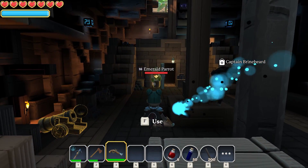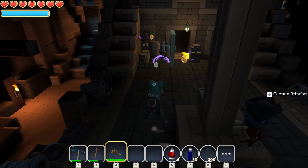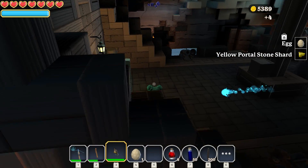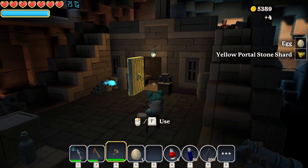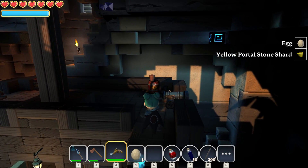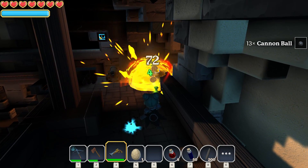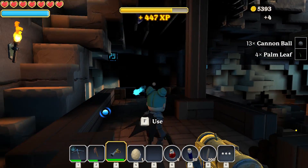I don't even need to put any ammo in it or anything like that. How about we try it on the parrot? It's actually pretty good — three shots and the parrot is down. Awesome. So I guess now we just have to go to the next island.